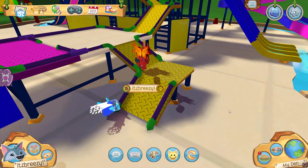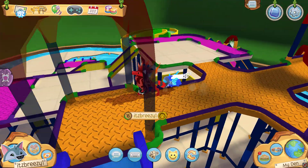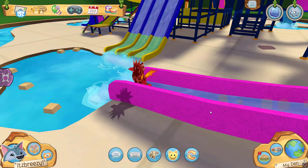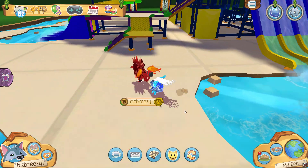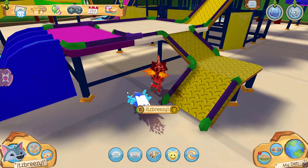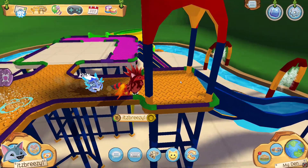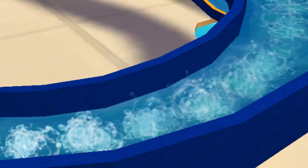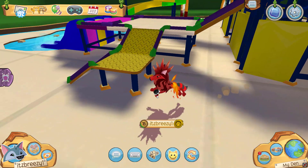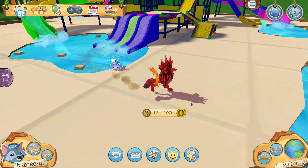So when I was in Jamaa Township yesterday, I saw someone advertising a den — I think it was a fashion show — and they also said enjoy the water park. I was like, water park? They have a water park in this game? I checked the dens in the Sapphire Shop and turns out there was a water park den, so of course I bought it. Slides plus Animal Jam 3D Mobile — best combination. The slides in this game are so satisfying.